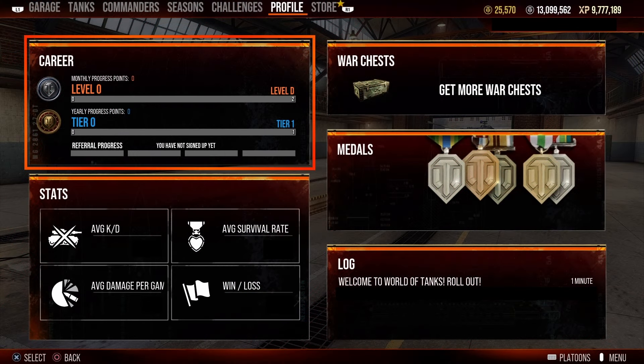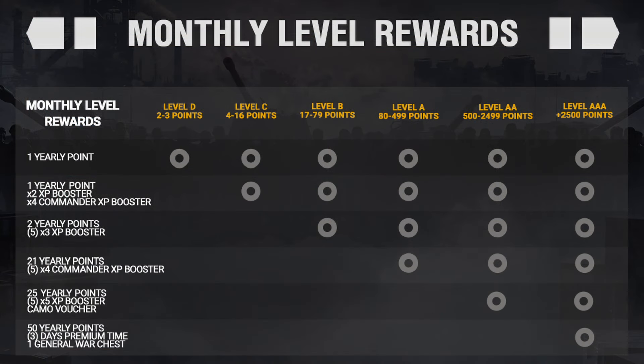Now that's just the long haul and the season pass. There is another way to earn war chests for more gold, but this one requires a lot more playing than just long hauls: the tanker rewards program. Here on the profile page you may have noticed this panel on the top left that shows some levels — this is your monthly and yearly tanker rewards. The higher the level and tier, the more rewards you get from boosters to premium time and war chests. For the monthly rewards you need to earn 2500 points to get the maximum triple-A rewards that give out the only war chest from the monthly side of things.